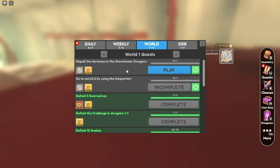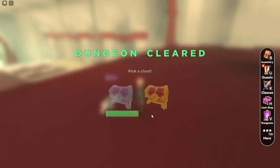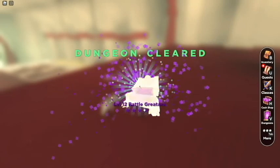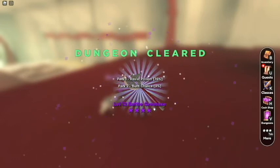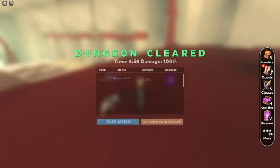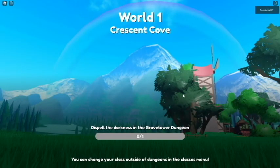The next is just the last dungeon — the Grave Tower dungeon — and then we move on to the next world. We can also unlock another class if we want. Purple — I like purple. That's a four star and it's a weapon. Burn chance and poison — I like that reward, I must say.